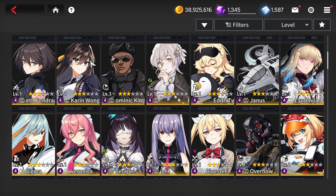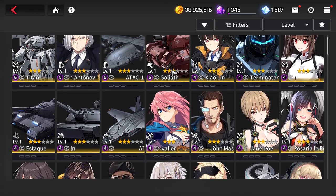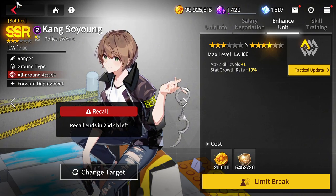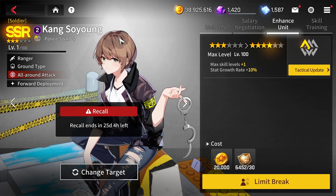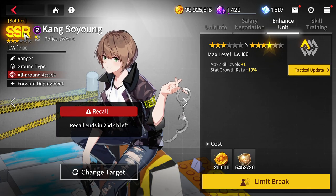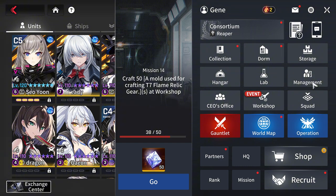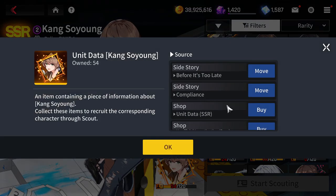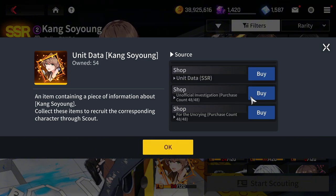With the tactical update, you get planetary — task planning — points. Not only that, but you can also replace the unit via recall. These new SSR recalls, excluding awakened ones, let you exchange one unit instead of many like older recall units. You'll get one extra unit plus extra tactical points. The tactical update level gets converted into task planning points, so max out all your Kang copies to get the maximum reward.